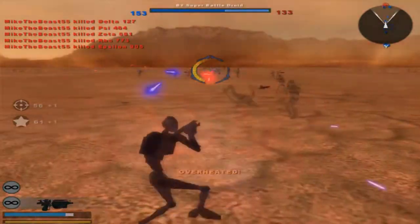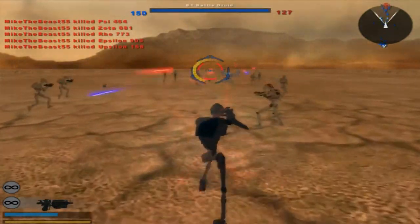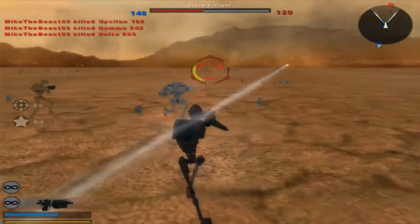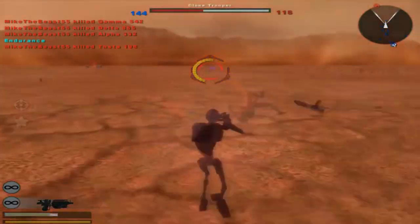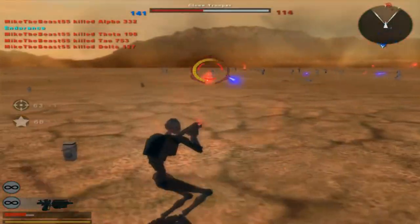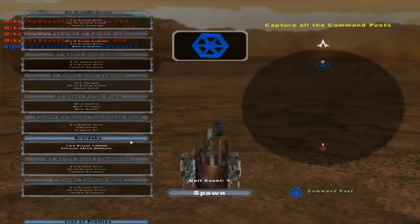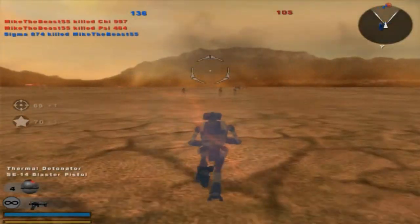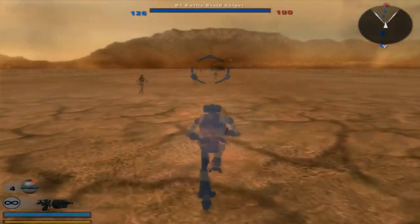It's just a back-and-forth push, like most of these test maps are. I don't even know what I'm shooting at, to be honest — I'm just randomly shooting, hoping I get hit markers. Blaster rifle and a blaster pistol. I'm going back to that B2 battle droid — that thing was OP.